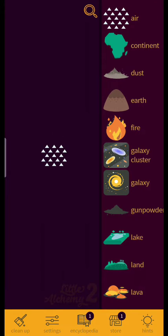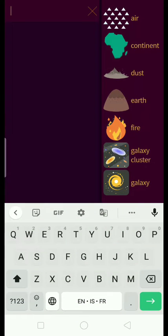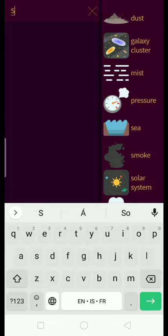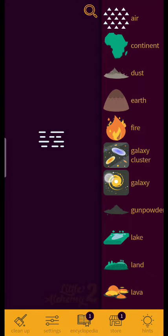Okay, I know that — let me test. We're going to get something with S in it, and that would be mist. Mist plus galaxy equals nothing, mist plus gunpowder equals nothing, mist plus pressure equals nothing. But mist plus fire equals air — yay!